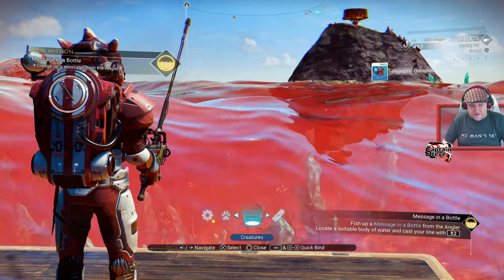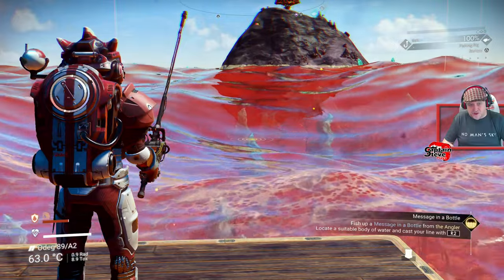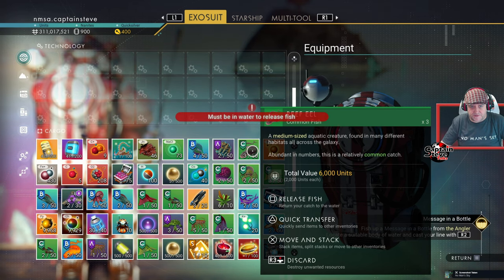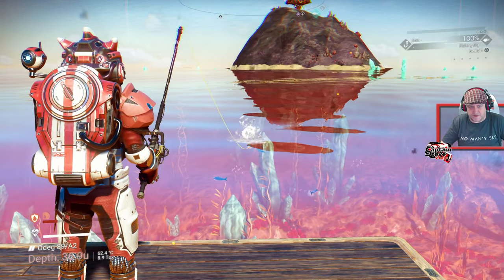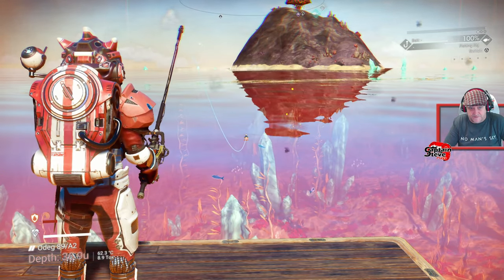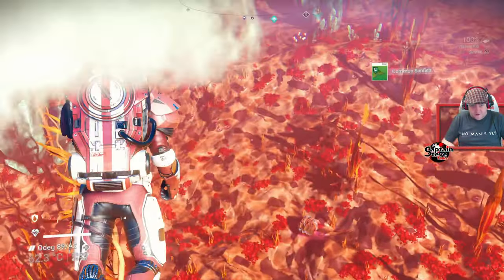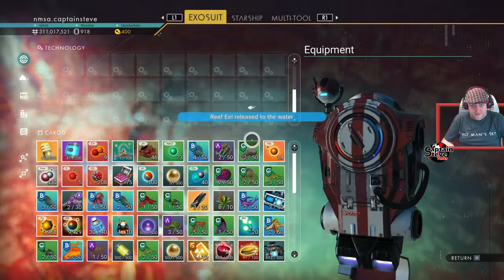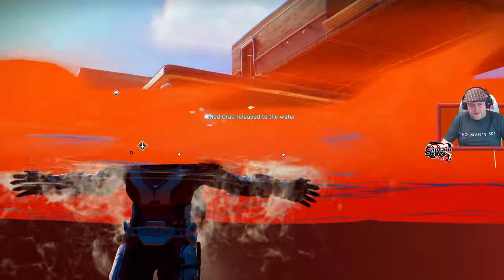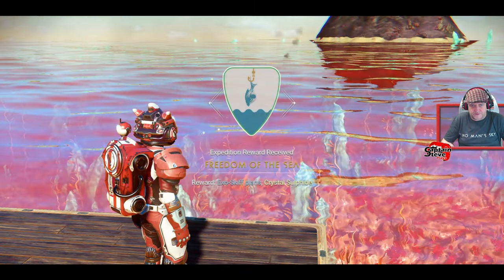While I'm dredging for that bottle, I'm going to release a couple of fish — you have to be in the water to release them. We'll see if we get lucky catching something, and then I'll be releasing five fish. We only had to release three, but I'll release five — I'm extra nice. Crabs count as fish, there we go. Done! And we've got the exoskiff plans — the exoskiff is a pretty nice little thing. I need to actually install that.